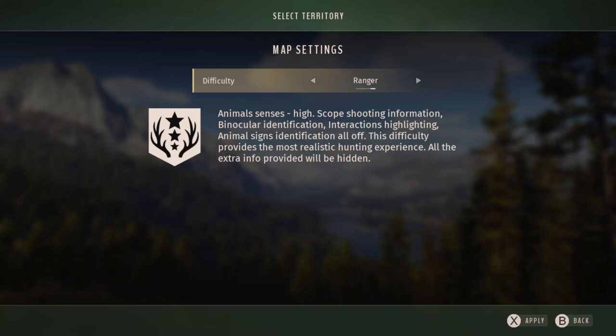And then finally the most difficult setting is Ranger. Animal senses are high — scope shooting information, binocular identification, interactions highlighting, and animal signs identification are all turned off. This difficulty provides the most realistic hunting experience, and all the extra info provided will be hidden.